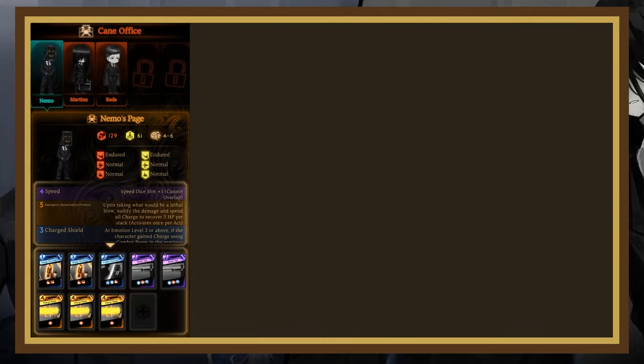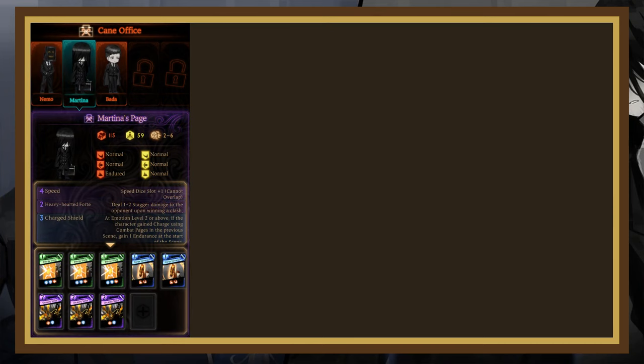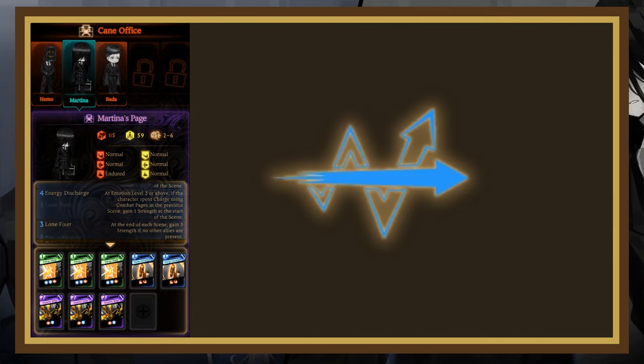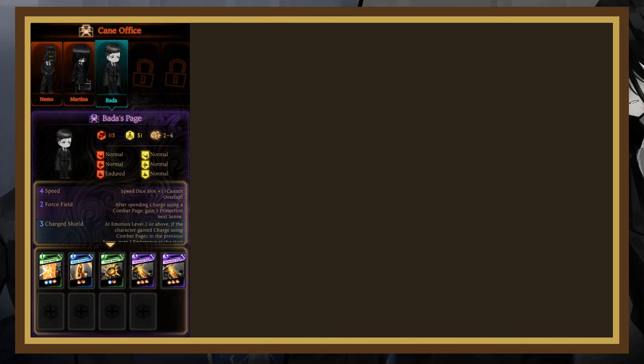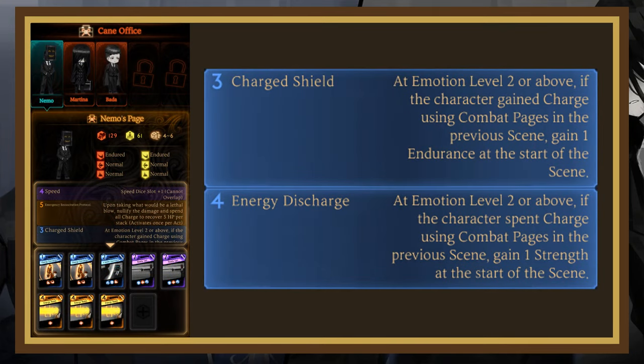The Cane Office is a one-act, 3v3 fight focused around the charge mechanic introduced by the Warp Cleanup Crew. However, unlike the Cleanup Crew, Nemo, Martina, and Bada have passives that synergize very well with charge. At emotion level 2 and up, after using charge, the enemies will gain 1 strength and 1 endurance.